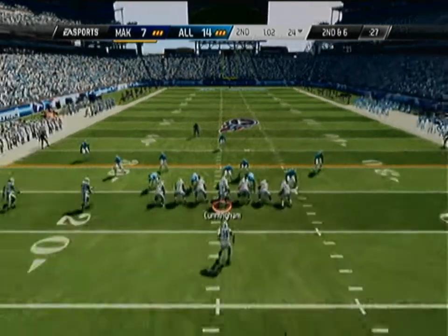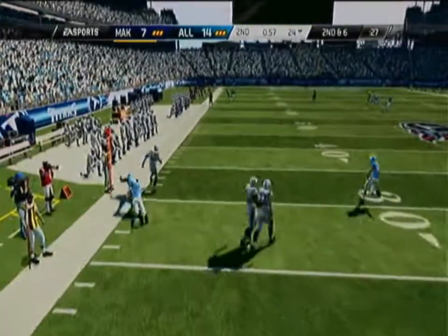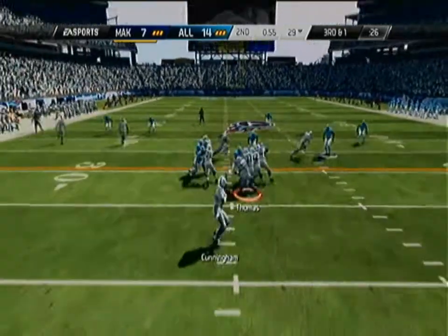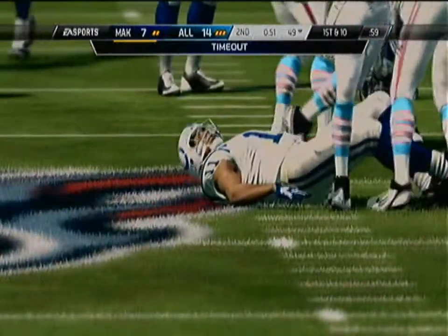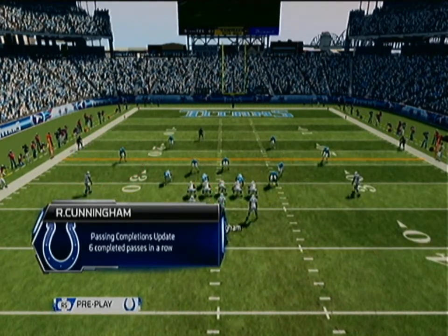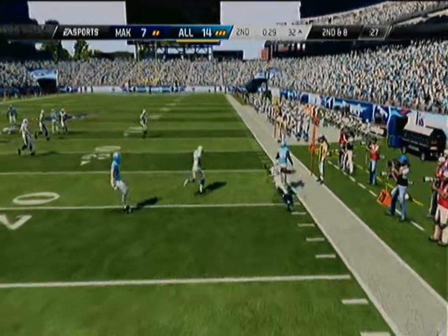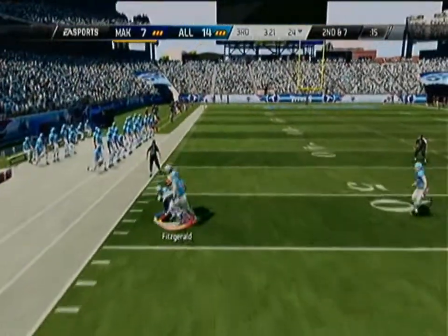We've got to look to score here to tie it up before half. We roll out with Randall Cunningham but I accidentally stepped out of bounds — he would have been gone down the sidelines and that might cost us. On third down and one we go with a pass play, throw it over the middle, and Fitzgerald is right there for the catch. We burn a timeout. Going to our corner strikes looking to at least get a field goal, but I threw it in the trash can and he ended up not scoring.